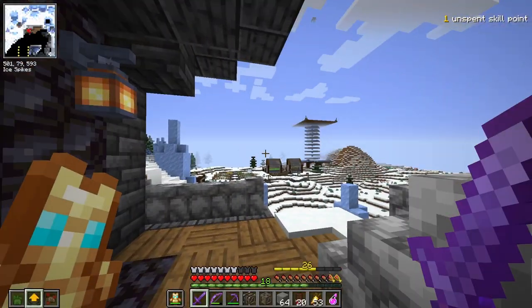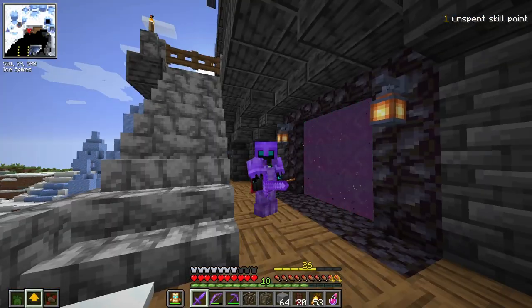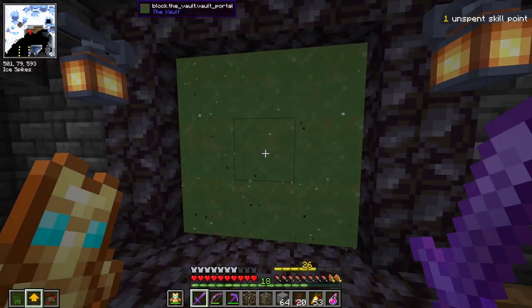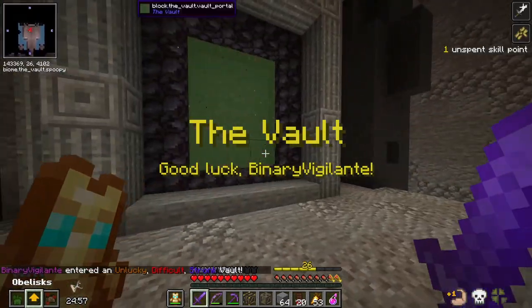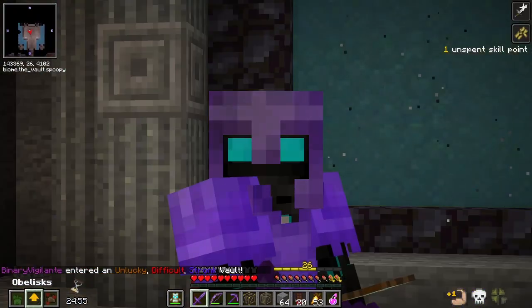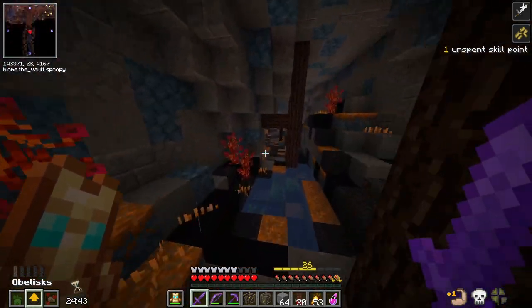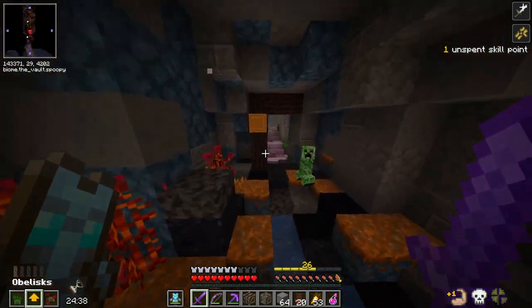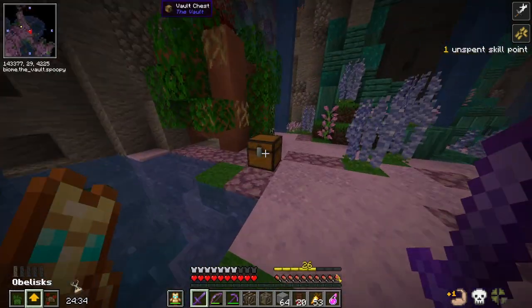I think I have everything we need. We have this final crystal and we're going to run it. I want some vault gear — if we don't get it this time I'll be sad. Unlucky, difficult, and strong. So maybe if it's unlucky, the chest loot is going to be meh. I might try and fight the boss if I can find all the obelisks for it. So far I already have two of them.